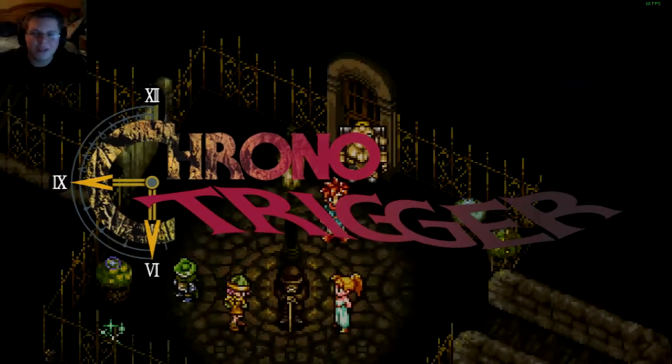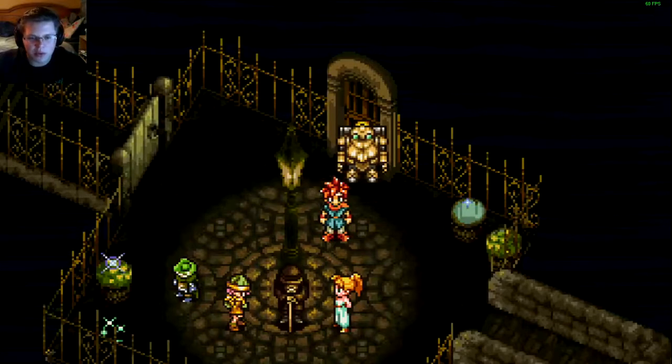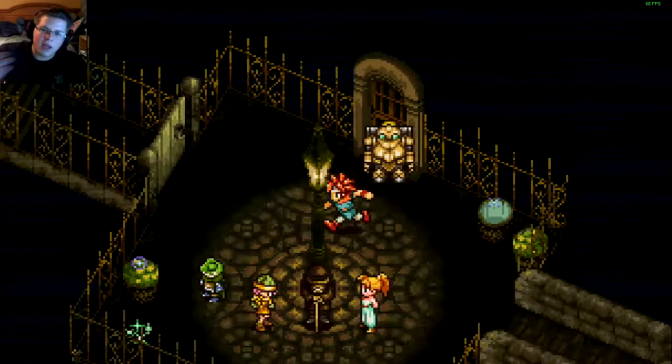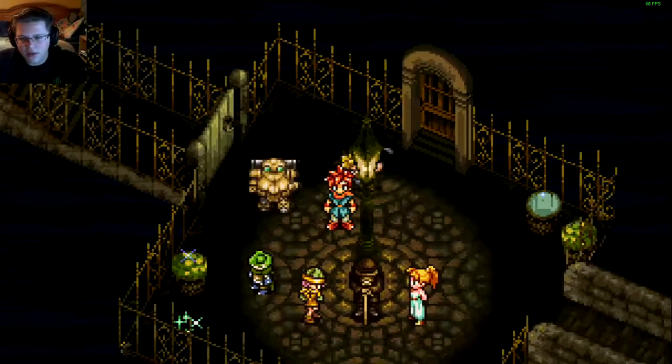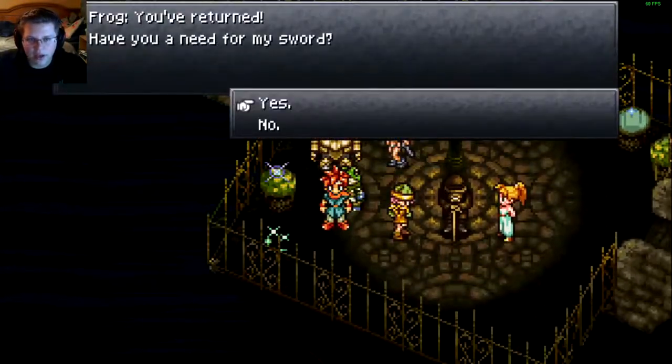Hey everybody, welcome back to another episode of Chrono Trigger. We're here, we gotta go back to Robo's time, but before we do, I wanna fight Speckles real quick and I also wanna make a party change. I have Ayla with me right now, but obviously I don't really wanna keep her. She doesn't have magic and stuff, so I already went ahead and took off all of her stuff. Now I just kinda gotta pick who I wanna take with me, and I think I'm gonna take Frog.